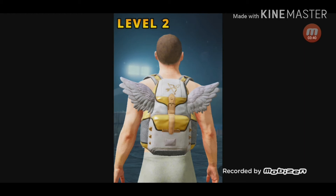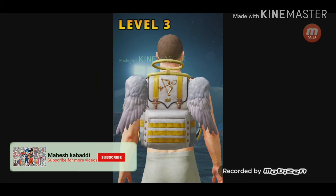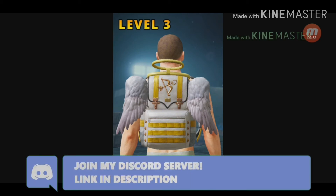This is level two — on level two they made it a little more golden and the wings are a little bigger. And this is level three — on level three they made the backpack finish really OP and fantastic. They also gave you a halo ring like an angel's, and the wings are big.